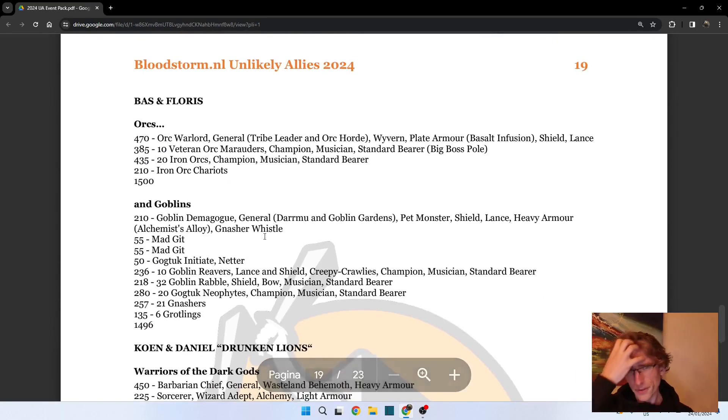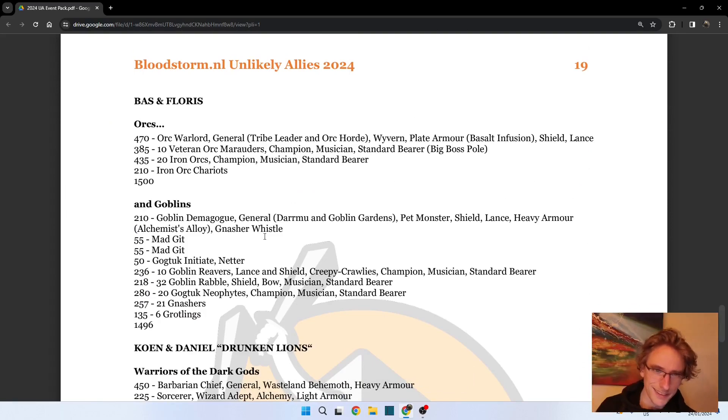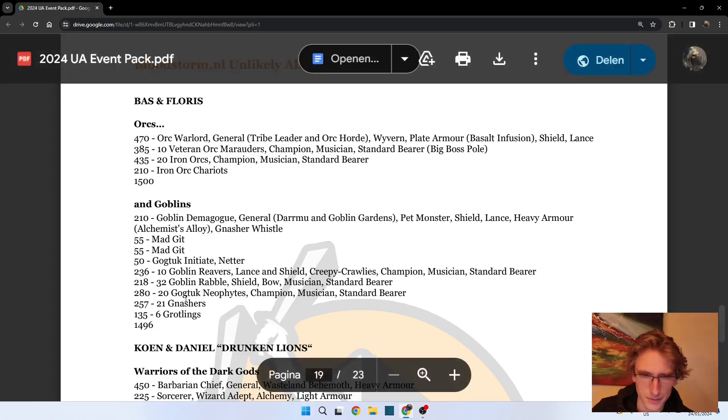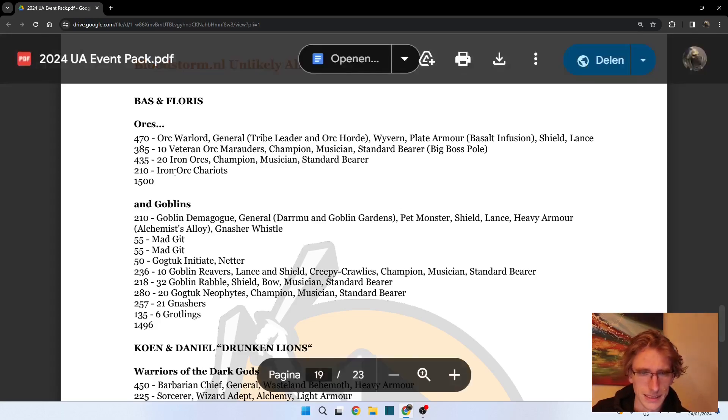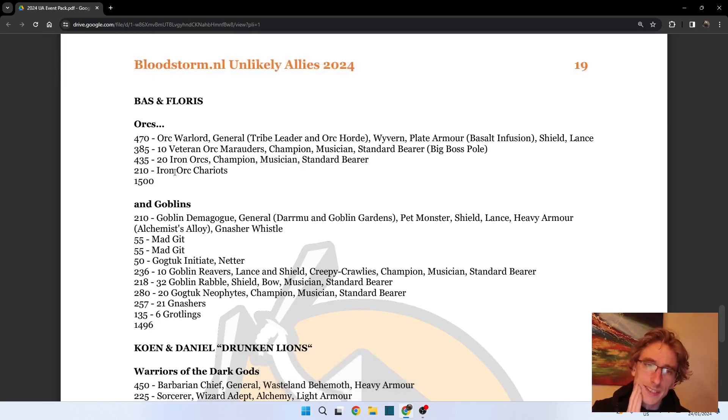Now we have Bottom Floors - so we have Orcs and Goblins, which is obviously the best thing to do in a team tournament: one list with Orcs, one with Goblins. The Orc Warlord is also on a Witherun, which is apparently a popular choice in this setup. Who doesn't want a mobile piece with Resilience 5, four wounds, and a 2+ armor save?